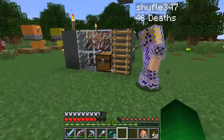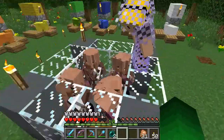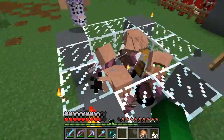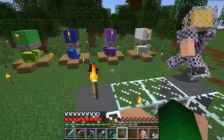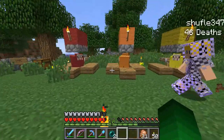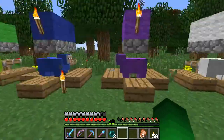Might wanna turn your sound down for that. I have hostile sounds off at the moment, I think. But yeah, we got our villagers over here, and then along here I keep my rainbow sheep. Rainbow sheep: red, orange, yellow, green, blue, indigo, violet.